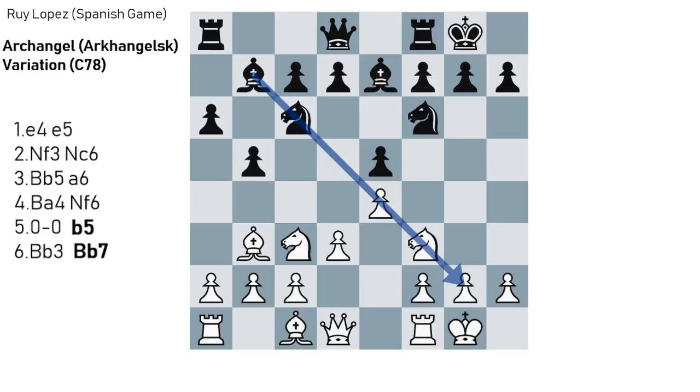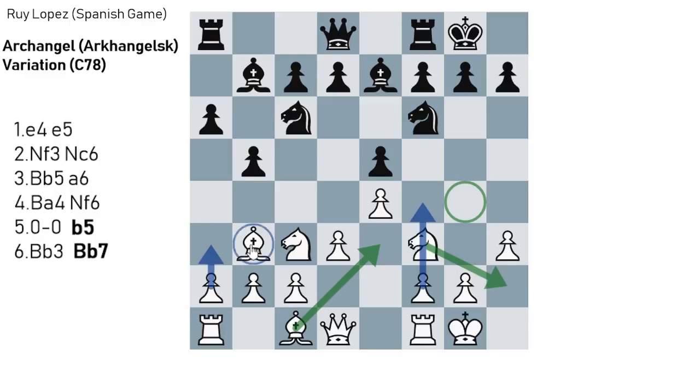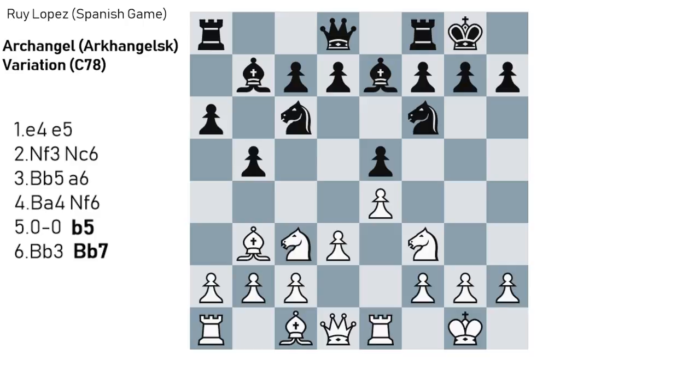After Black castles, White has four or five different plans. The first sideline is h3, preventing the knight from coming to g4 and reducing the scope of Black's pieces. Most importantly, it prepares in some positions Bishop to d3, Bishop to e3, Knight to h2, and then to push with f4 and open up the kingside. White is actually able to close down the queenside with a3 and Bishop to a2, not giving Black almost any counterplay. If he manages to push f4, he would be better. Another move is Re1, a fairly simple move preparing the push d4 — the e4 pawn would be sufficiently defended because the bishop is now indirectly attacking e4 as well.